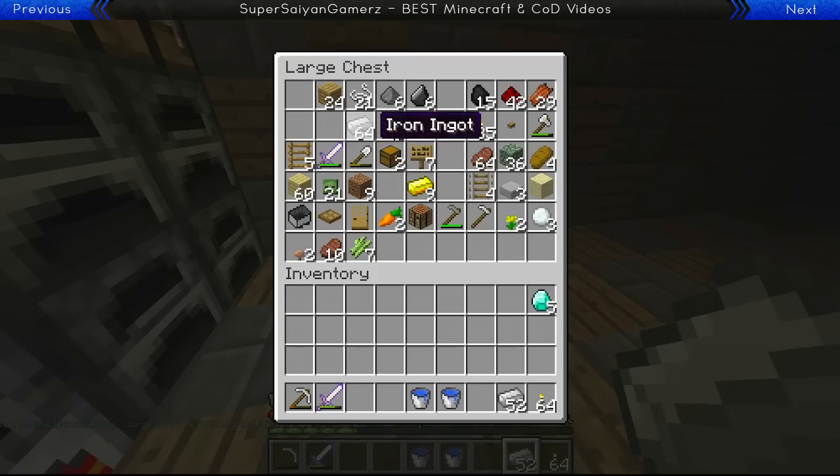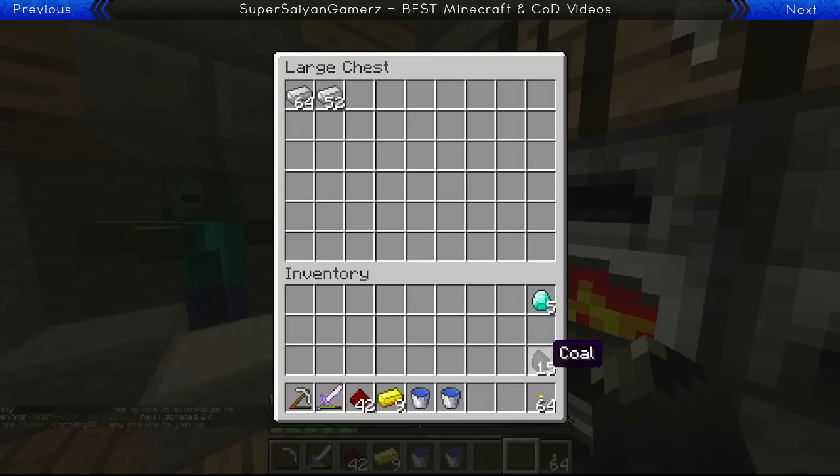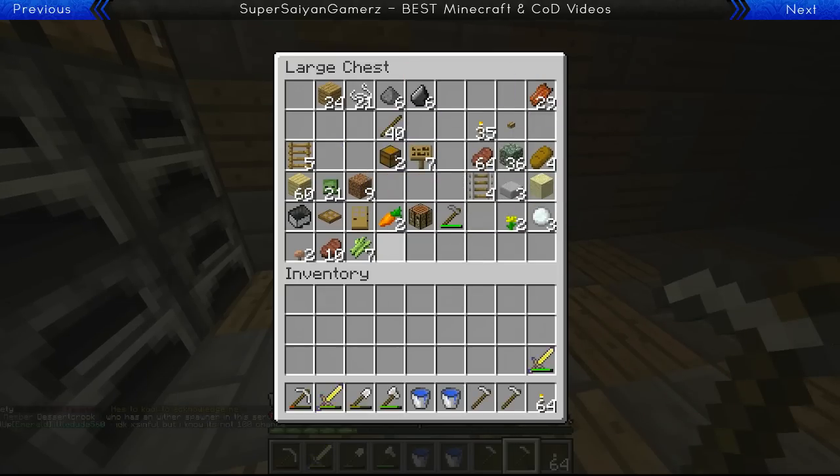There's so much lava here — we're going to need a diamond pick. I stole all the diamonds. I mean, they're on my inventory. I just almost had a heart attack just now. It's okay — there was lava pouring from the ceiling. From the ceiling!